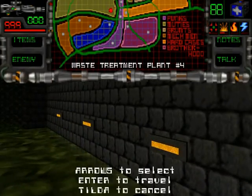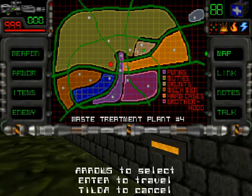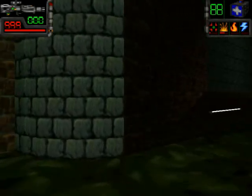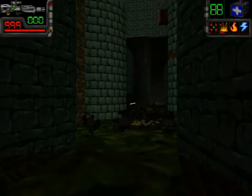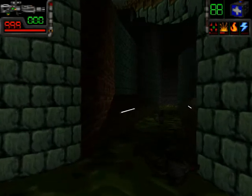Interestingly, you can actually get to this sewer passage also via the sewers — which of course means you can basically access all locations in Take No Prisoners just via the sewers. So if you know how to navigate the sewers well and can memorize the layout of the sewer level — waste treatment plant number four, which I can't by the way — then completing this game should be very easy. You still have to do various things like enabling the pump at Hoogstar Nuclear Works and so on, but you can get around faster.